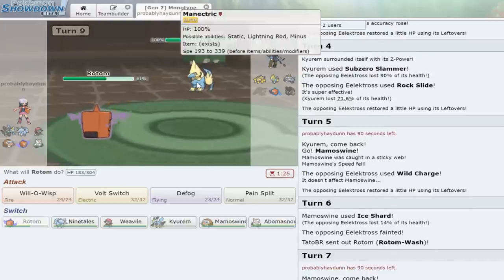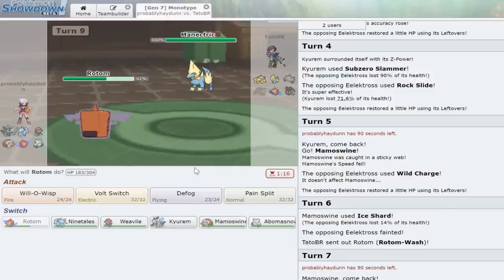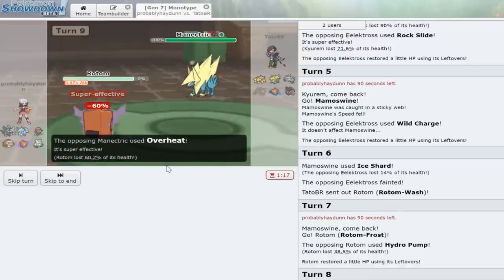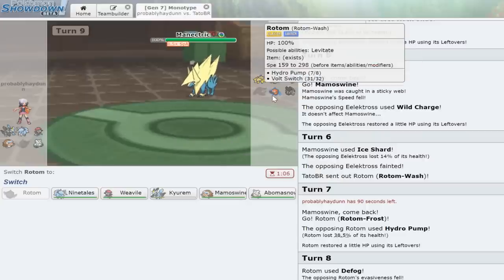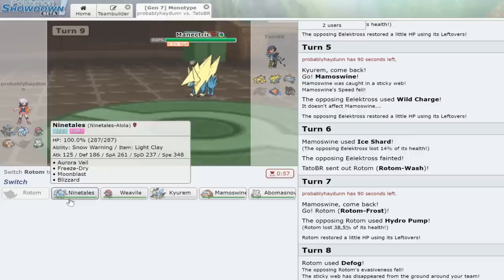He goes into Manectric — nice. This thing's either going to have Overheat or Flamethrower, and that is not good for us at all. But I do still have a Focus Sash Mamoswine in the back pocket. Let's click Pain Split — he goes for the Overheat and that definitely knocks our Rotom out. This thing is now sitting at lower Special Attack after the Overheat, which is great. We can go into Mamoswine and click Earthquake, but that Rotom is just threatening over there. At 405 speed we don't have anything that can outspeed Manectric.